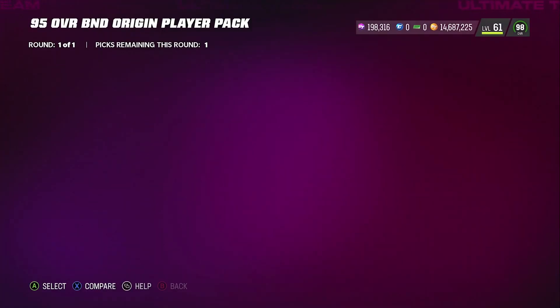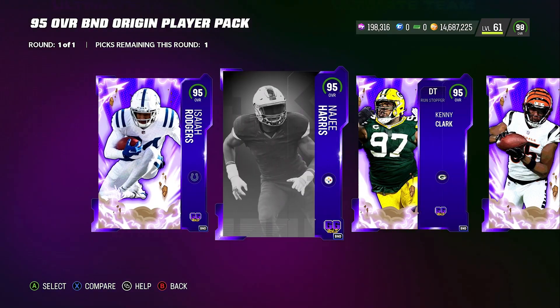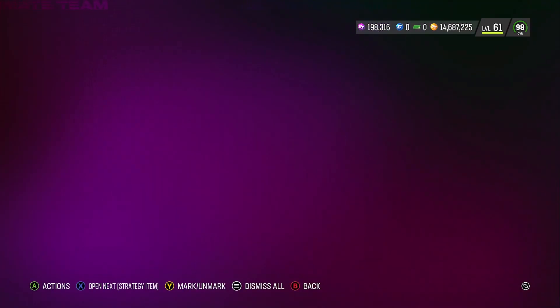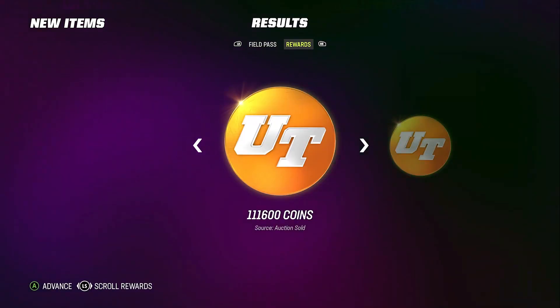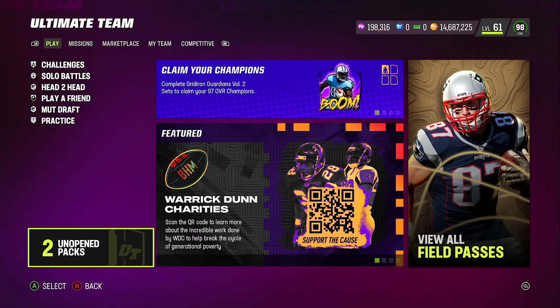Finally, opening the 95 overall BND pack — I don't care for most of these cards, so I'm picking Dak Prescott again to complete another set with him. All in all, that's the way to complete the Gridiron Guardian Field Pass — at the end you get a free auctionable player. I made around 150k just off these packs, over 200k total. Have a nice day!